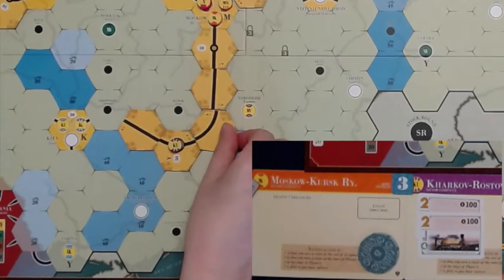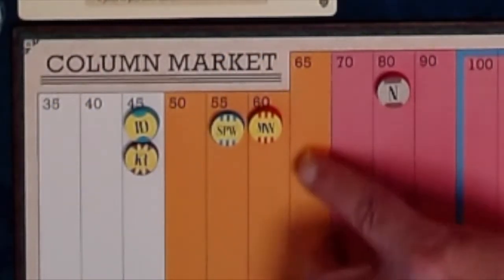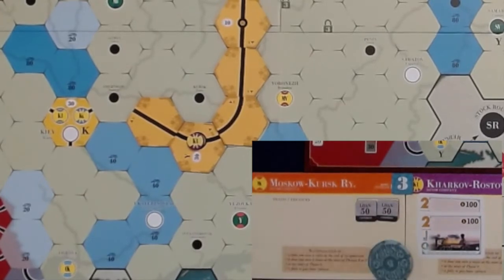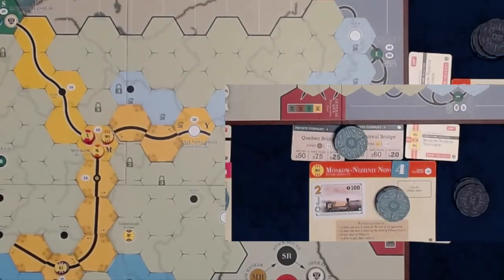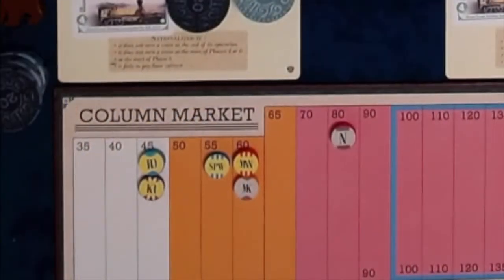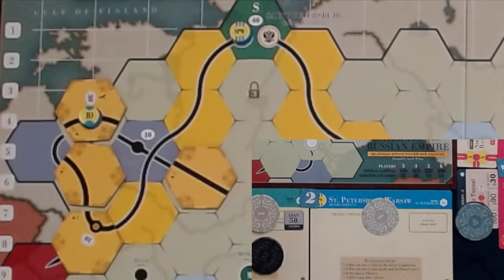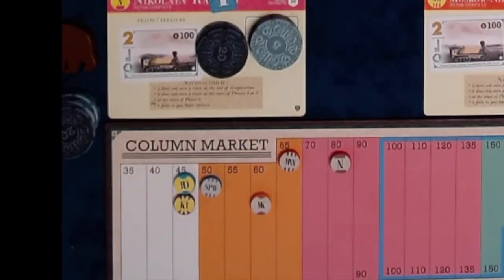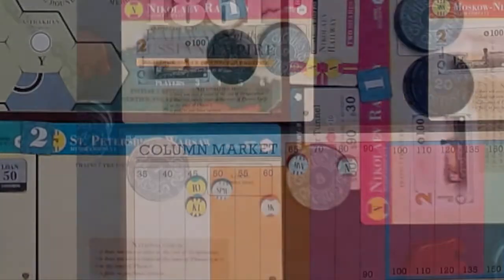The MK operates — it lays gentle track at H14, does not run trains, pays no dividend, and the stock price once again drops to 60. The MK cannot afford a 2-train so it takes two loans, adding $90 to the treasury, and purchasing a 2-train for $100. MNN operates — lays gentle track at J8, runs a 2-train for $70, half pays $35 to the company and $35 to the player, the stock price goes up to 65, and it does not purchase a train. The SPW operates — it lays no track, does not run trains, cannot pay dividends, and stock price drops down to $50.